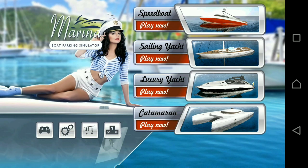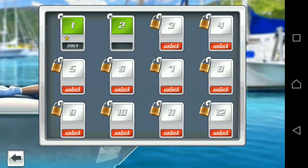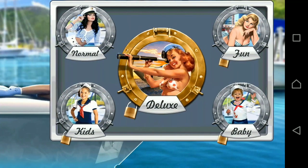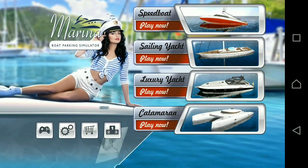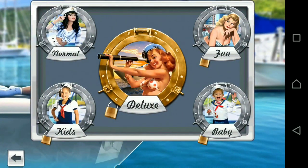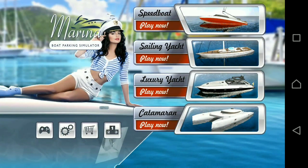So guys, you can download this game by going to the Play Store. Since we completed option one in Normal mode, you can see that level two is now automatically unlocked. There are also other options in the sailing yacht, luxury yacht, and catamaran to try one after the other. Keep trying, guys, and thank you very much for watching. Goodbye!